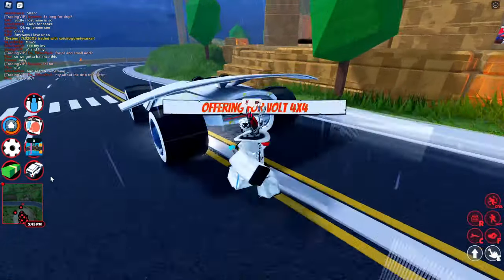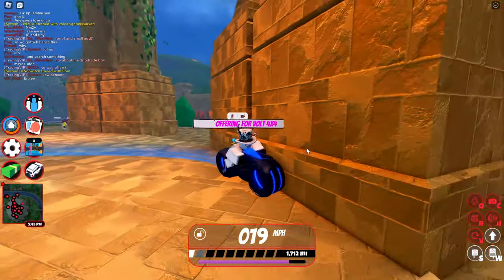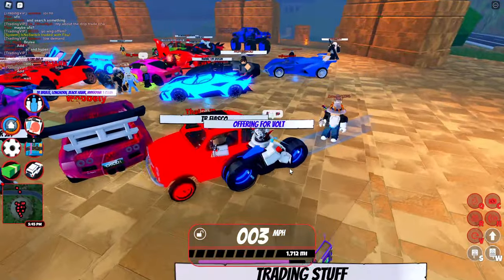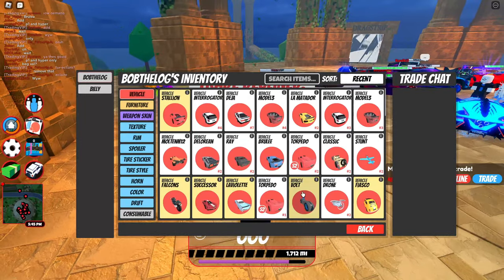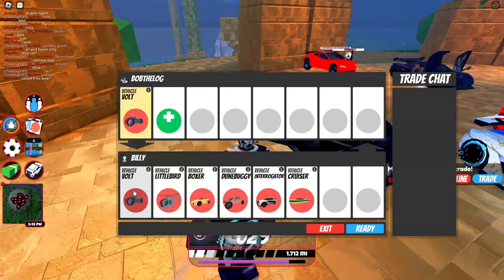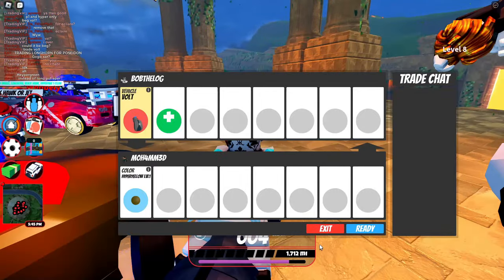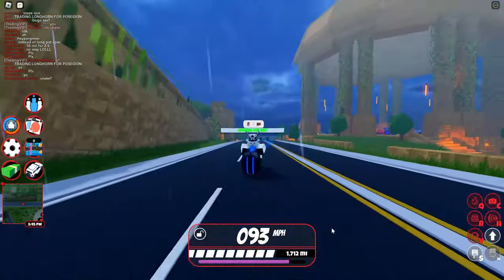I think we should go back to the vault bike since people want it more than the vault 4x4. Let me update my tag back to offering the vault bike. We've got Billy — he's got another vault bike! A vault bike for a vault bike — I'll ready up. But he backs out. Trading with Muhammad — a hyper and a nitro tank spoiler, not a great trade. I'll exit out.